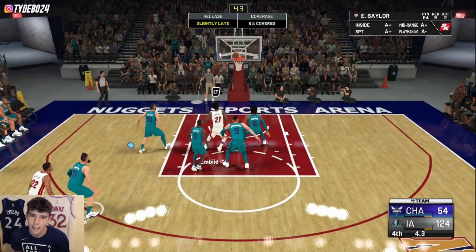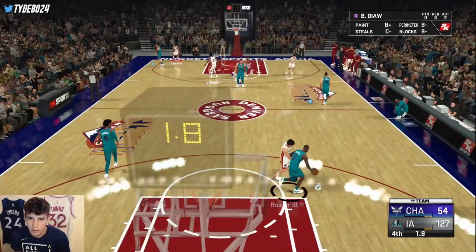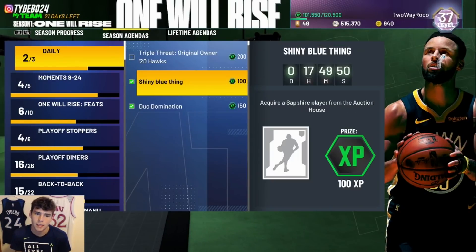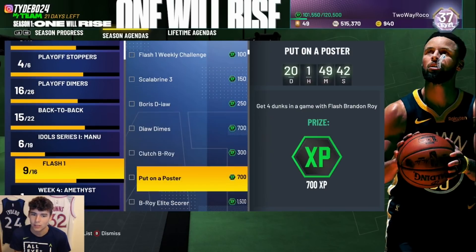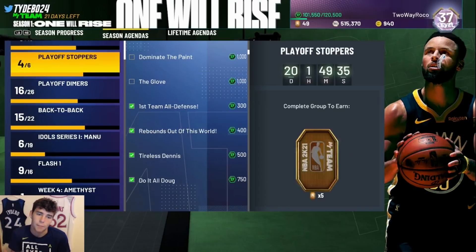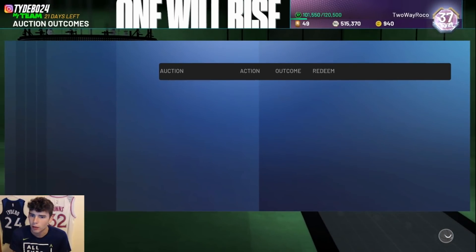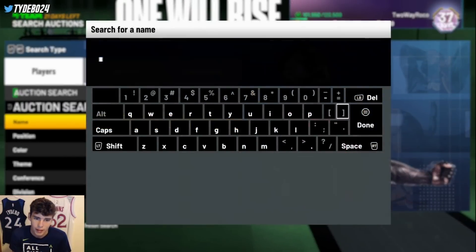Four seconds left — nothing can happen. Boris Diaw only got one block. I still made good progress on XP. I won the domination game, which is a shame I couldn't get the two blocks with Boris in a single game. But I did get the steals with Scalabrini, earning about 400 XP. I also got outbid on Brandon Roy again. Elgin Baylor is now 700 points away from completing his evo.